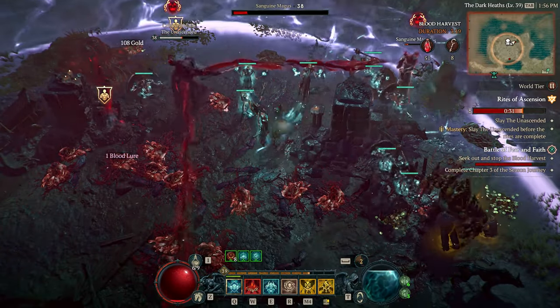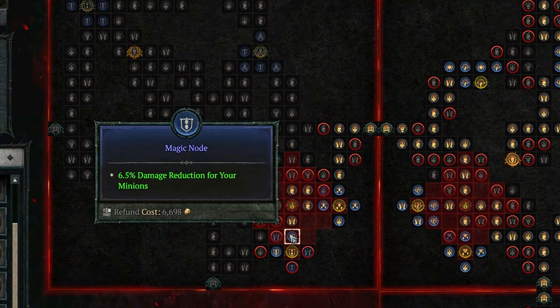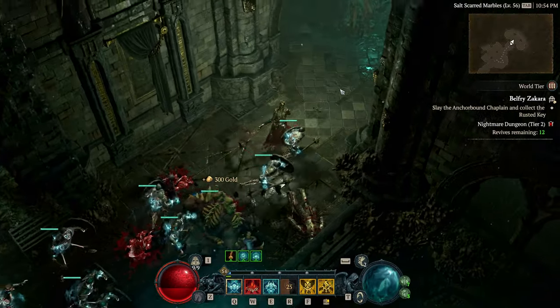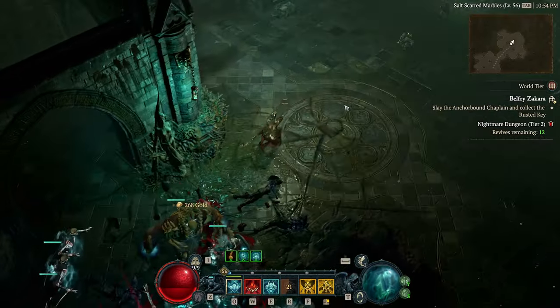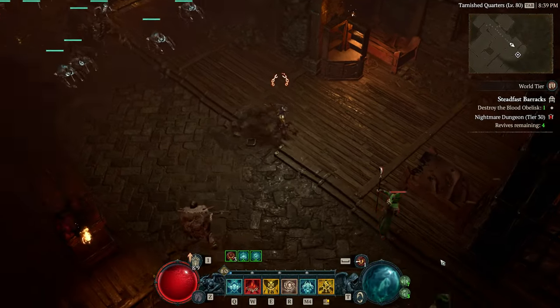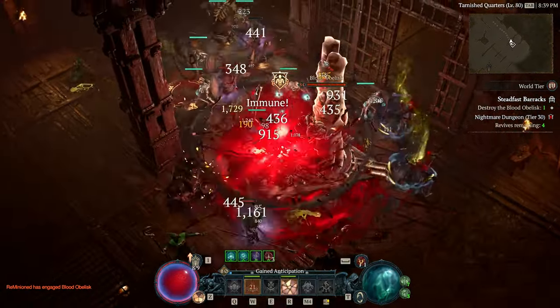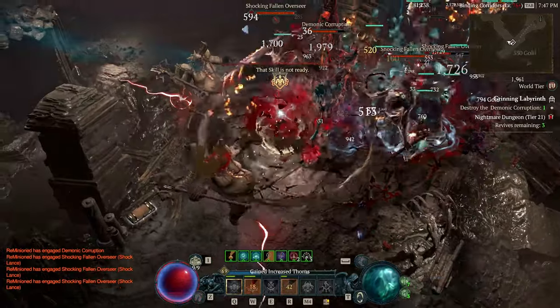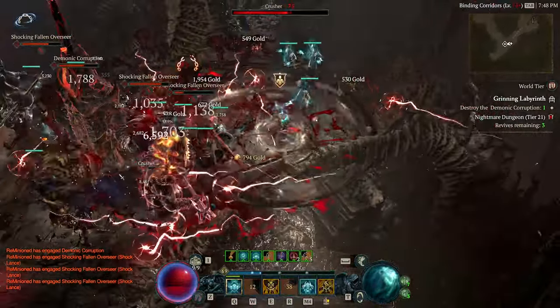The build felt pretty sluggish until I reached level 50. This is when Paragon Points kicked in, which allowed me to fully focus on upgrading minion damage, resists, health, etc. From this point on, relying on minion damage was possible and it did not feel slow enough that I had to use other damage skills to complement it. That is, until I reached higher tier Nightmare Dungeons and started interacting with larger groups of elites — in that case, minion damage again fell a bit short, so I had to complement it with damage skills.